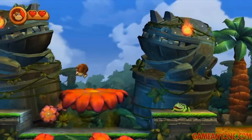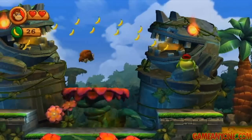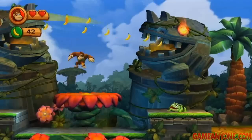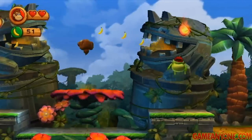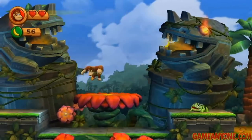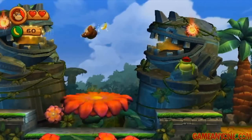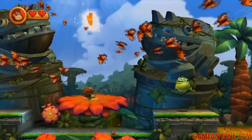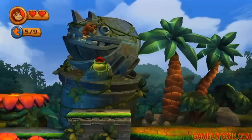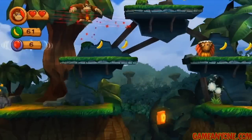Here we're going to jump on this flower, and these two statues will open up and start shooting bananas out for us to catch. We want to catch them all. You can see I'm missing quite a few, but they will sort of loop back around. You want to catch these all somewhat quickly, but you've got a lot of time. And then once you do this last one, these butterflies will pop out, and more importantly we get our next puzzle piece. That's number five. They're not all this easy — this is just the first stage.